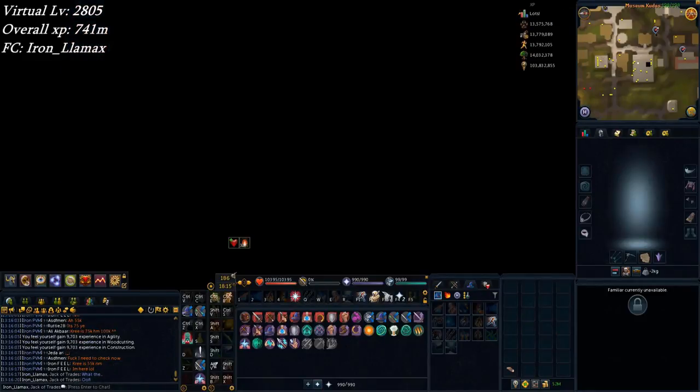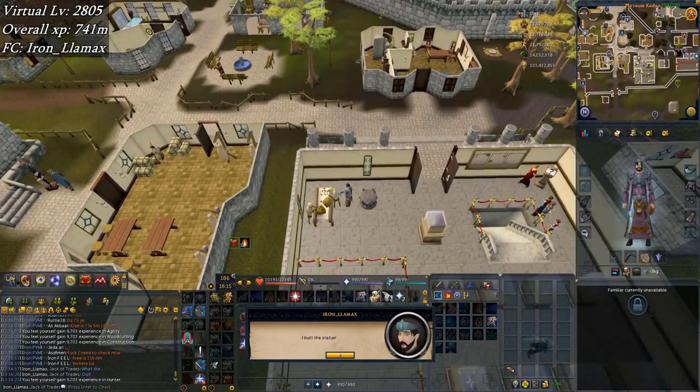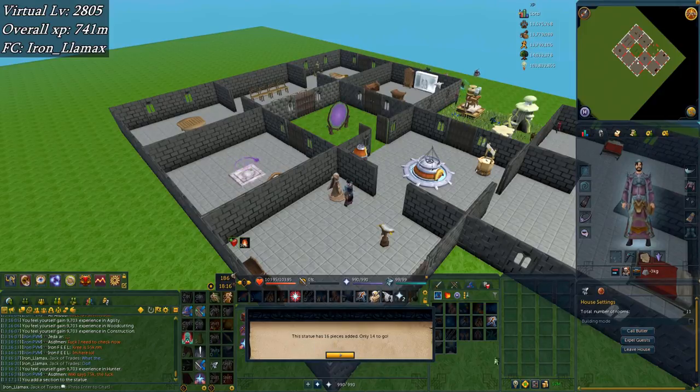Getting yet another piece of this statue — maybe eventually I will finish it for that trim requirement, if I go for trim. I don't know about that. Currently it has 14 pieces added, 16 to go, but I have two in my inventory which puts me just over halfway. It requires 15 weeks — I've got eight done, seven to go.